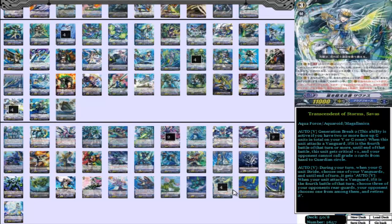During your turn, when your G unit strides, choose one of your vanguards, and until end of turn it gets an auto vanguard: when your unit attacks a vanguard, if it is the 4th battle of the turn, choose 3 of your opponent's rearguards, your opponent chooses one from among them and retires it. So it's a free cost — no pay at all. When you stride, your vanguard attacks, you choose 3 of the rearguards, and your opponent kills one of them. AquaForce gets so many multiple attacks that you get to retire something every time you stride on top of this card, which makes it quite scary and definitely a threat to be reckoned with.